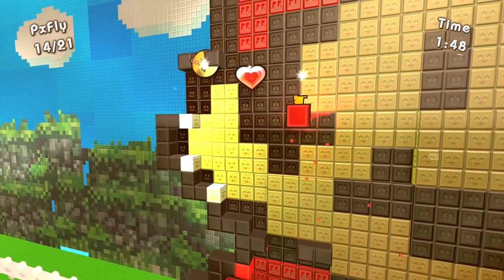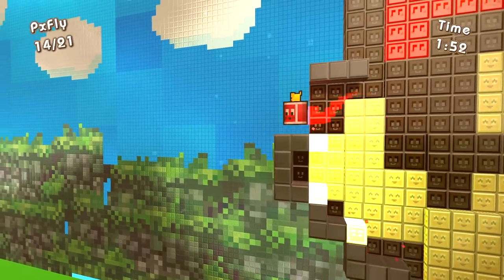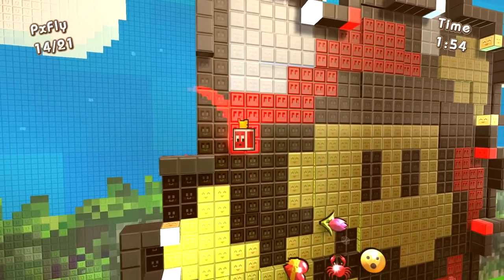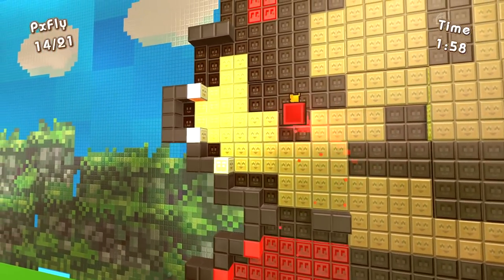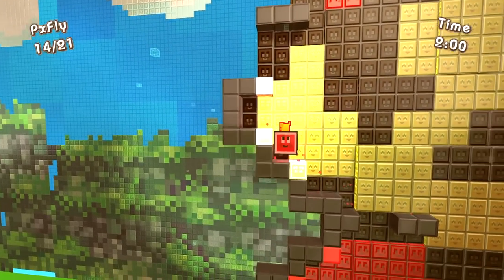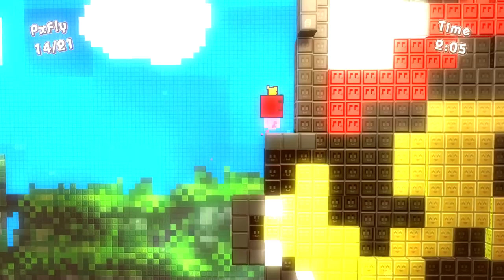You just need to make some pixel art and then it becomes a level that you play in. We could have played the mode before where we fill in the colors and you race against each other — so all the modes are available when you create these. Let's go try to finish up the level and collect the rest of the pixel flies. I'm not sure if we need them all to finish the level, but I'm pretty sure we do.